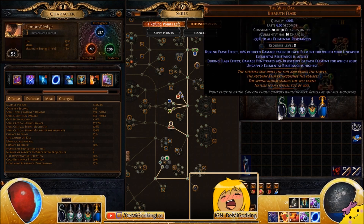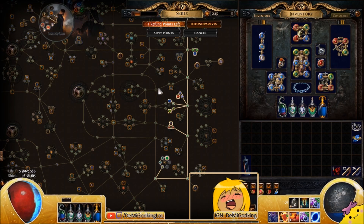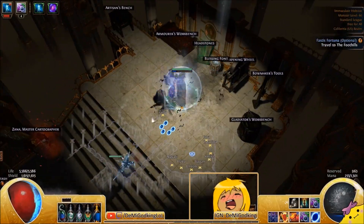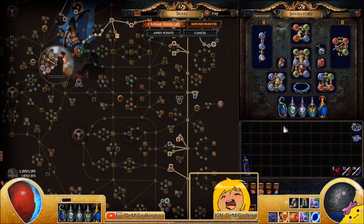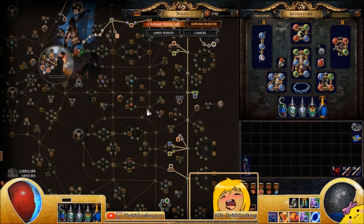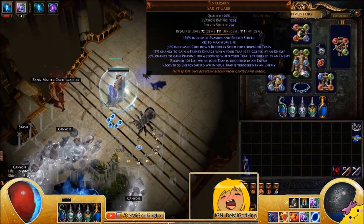With Wise Oak up I have 77% lightning penetration. With the boot enchant I'd have 87%, and without a legacy Wise Oak you'd have 82% lightning penetration. This is a pretty good build if I do say so myself — very budget and pretty noob-friendly. The playstyle is simple: just shield charge around, throw traps on the pack, run away, and the pack dies. You could pick up Phase Acrobatics for extra dodge, or use a Dying Sun flask for two extra projectiles per trap.